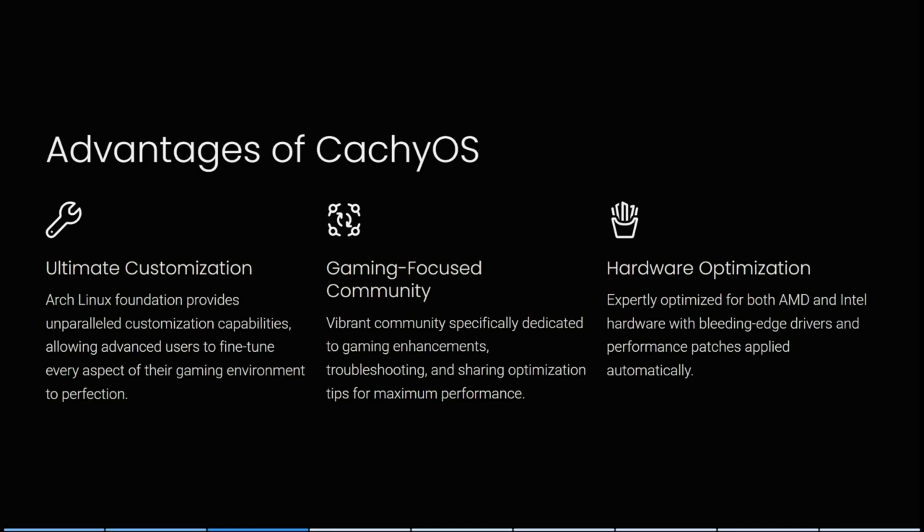There is a vibrant community specially dedicated to gaming enhancements, troubleshooting, and sharing optimization tips for maximum performance. CachyOS is also expertly optimized for both AMD and Intel hardware, with bleeding-edge drivers and performance patches applied automatically.